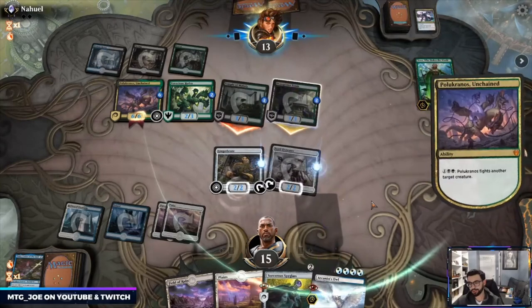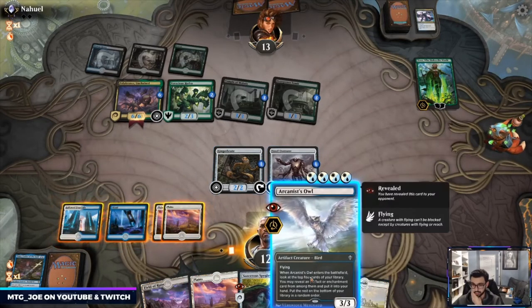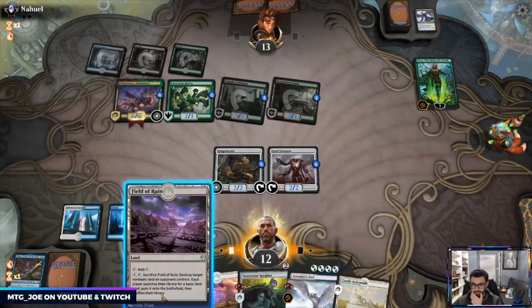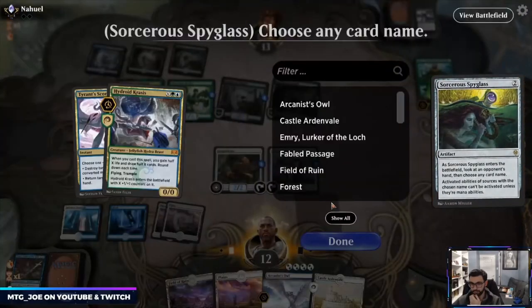And they have Tyrant's Scorn. So they put a lot of effort there. I can attack into Nissa here. They can also activate the Lovestruck Beast again. I can destroy their Overgrown Tomb.